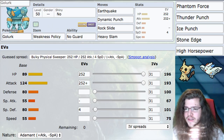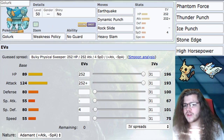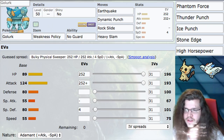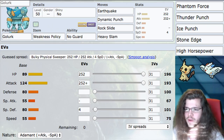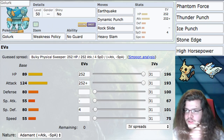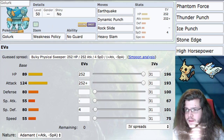So, Golurk. Ability: No Guard, like we were just saying. Dynamic Punch and Rock Slide both get a lot of mileage from No Guard. I know we're going to be Dynamaxing this Pokemon most of the time. However, the other ability, Iron Fist, wouldn't get any mileage off its ability when Dynamaxed anyway — so No Guard is really good, especially for Dynamic Punch.